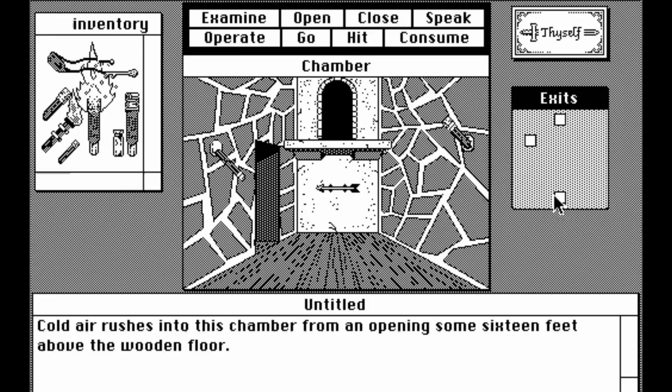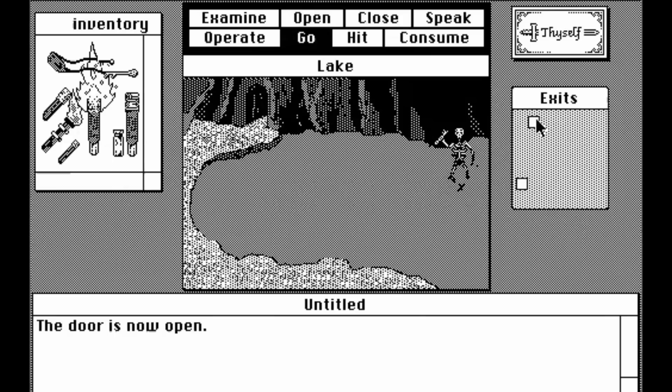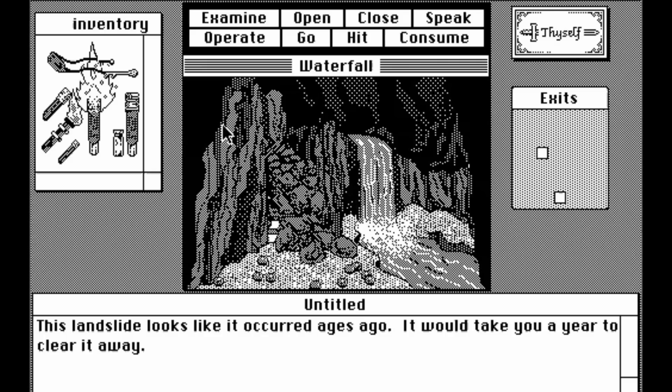You can grab a couple extra torches here if you want, but once you have that bottle in its closed state, go all the way back to this hallway and then head to this room, where you'll open the door on the right. If you have the bottle from the left side of the e-pour room and the sling in your possession, you're ready to perform this trick. Make your way to the waterfall room — here's the landslide that we're trying to clear away.